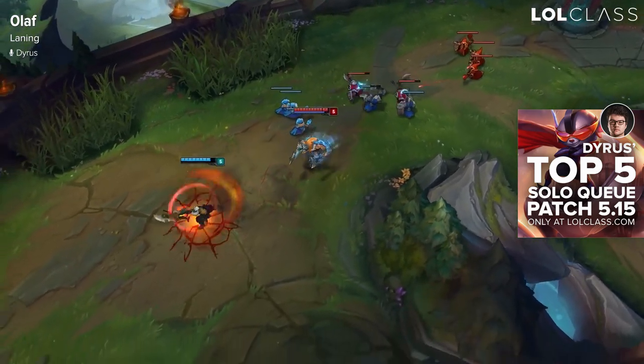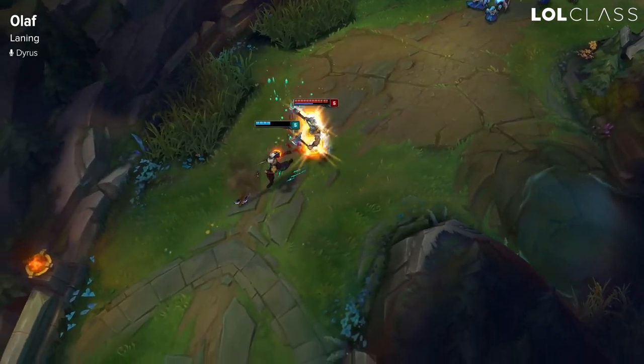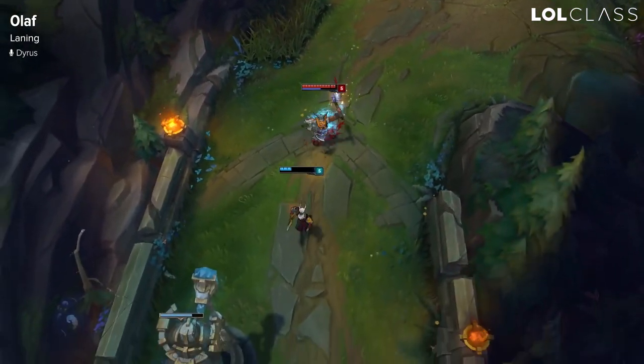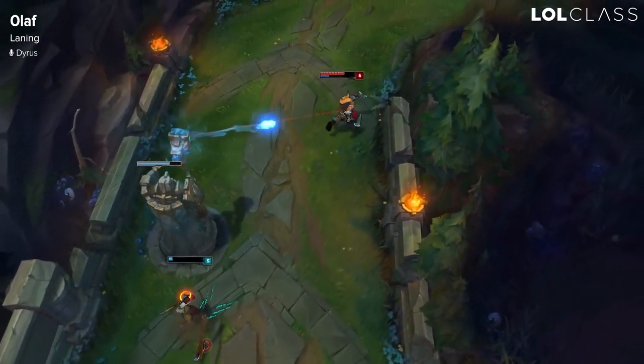When you're laning and you buy after your first base, be sure to buy one or two mana potions if you're deciding to be really aggressive. If not, just calculate your all-ins and you should be fine as Olaf.